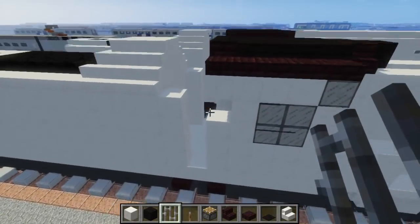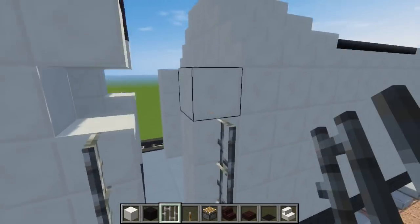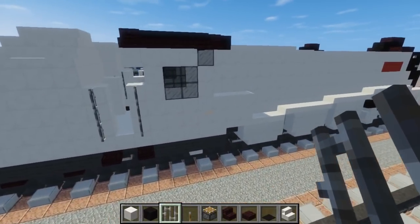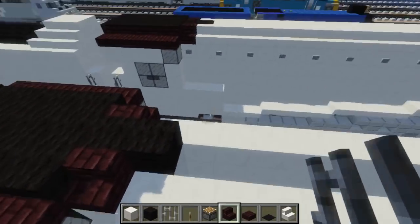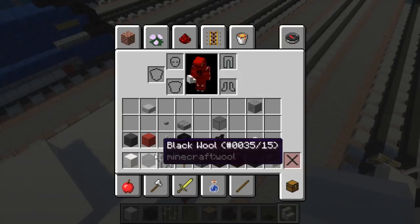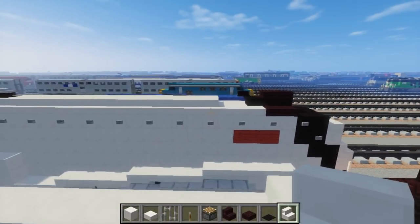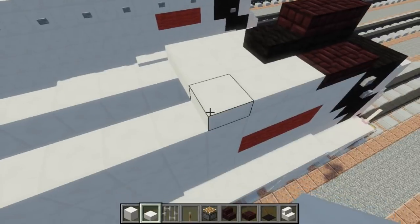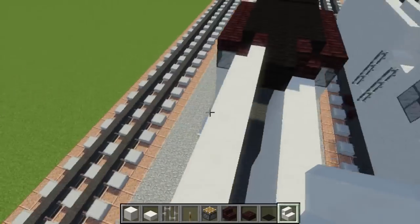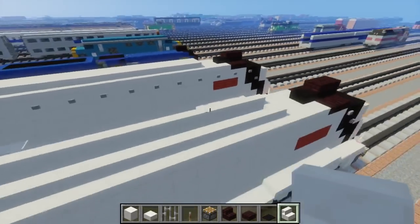Then go to the side and add iron bars which are three blocks tall — add that right here on both sides. We're going to cut this down a bit. Next, go over here and take quartz stairs. Start towards the front — take quartz slab and make it a C shape. Then add the quartz stairs, maybe one more. Add another row of quartz slab, then start the quartz stairs on the sides to add a little curvature. When I first built this it was all boxy, but now it has a little curve, which is nice. Fill in the roof with quartz blocks.